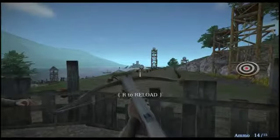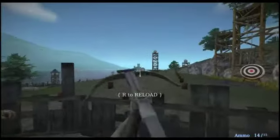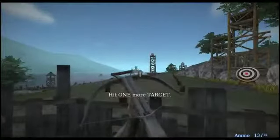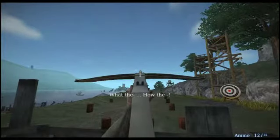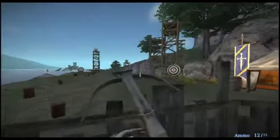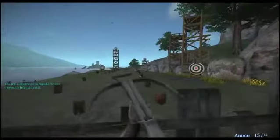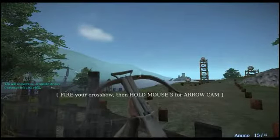It can take some time. Hit two more targets. That's the perfect range for the crossbow. Hit one more target. You're just getting lucky now. I'm convinced you can shoot a crossbow. An added benefit for us archers is the arrow cam. Fire your crossbow into the water. Use arrow cam to follow the bolt.